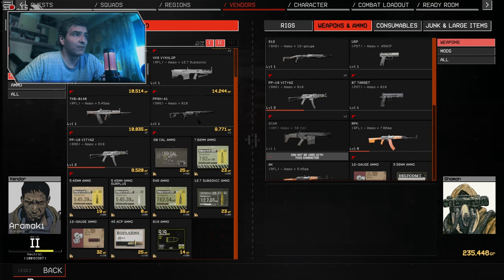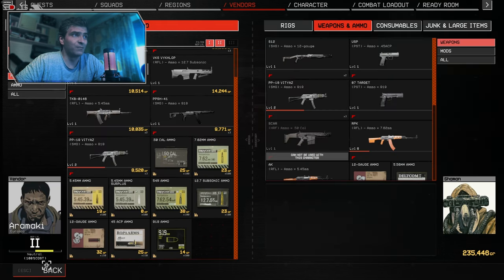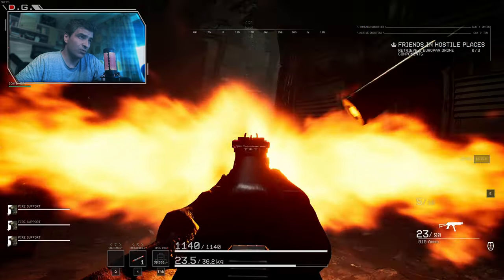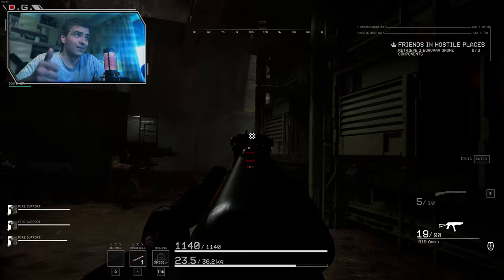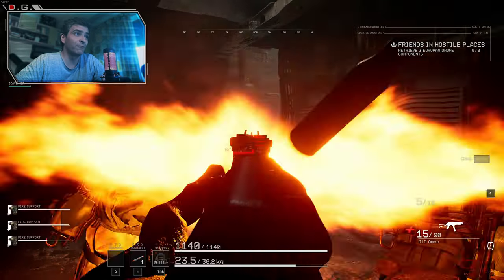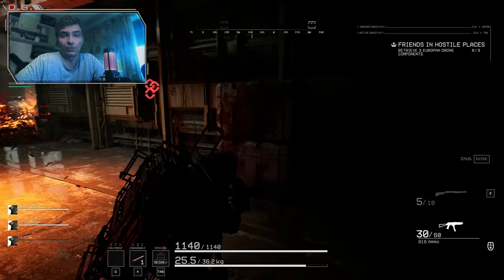Number 12: Vendors have a restock timer, so if you know you're going through your ammo fast, buy out their stock to maximize the amount of bullets you can use. But this shouldn't be an issue in this game because first, you shouldn't be using a gun that often, and second, you have multiple weapons vendors each with their own supply of that particular ammo type.